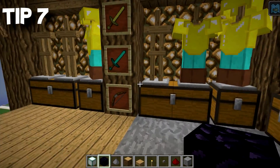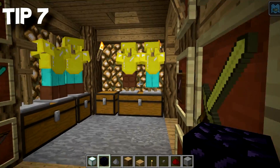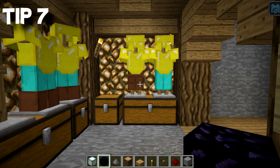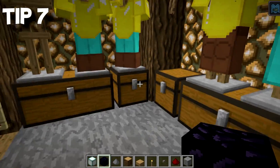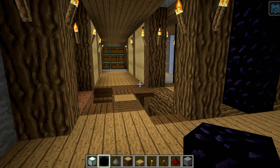Tip number seven: armouries. These work nicely as well — you just put your chests down for all your bows, arrows, swords and whatnot, and then your armor stands sit right on top. It just sits there nicely in little five by five, three by three cubicles for your armory. I love that — it's a really really cool tip.